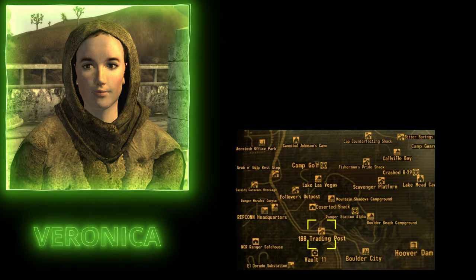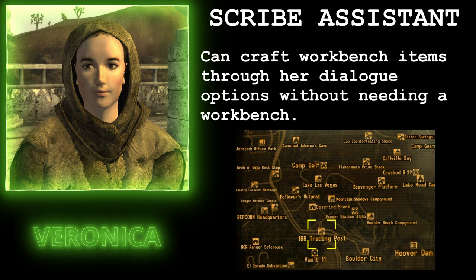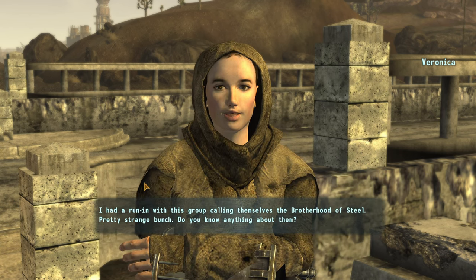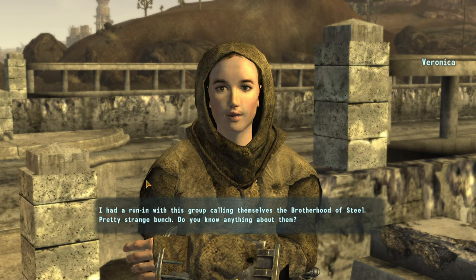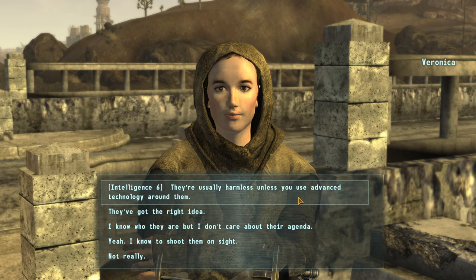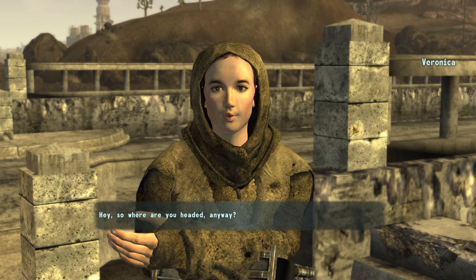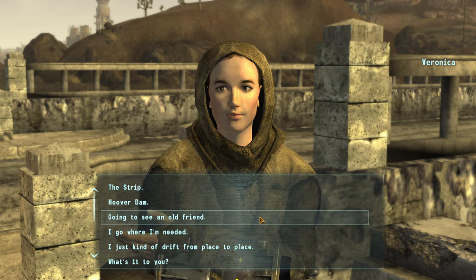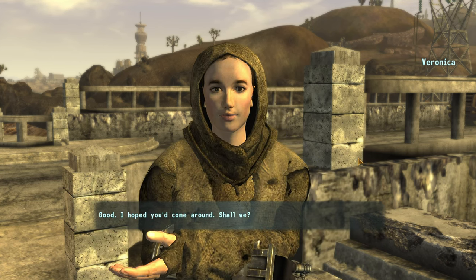The eighth and last follower required for this achievement is Veronica Santangelo, over at the 188 Trading Outpost. She'll give you the Scribe Assistant perk, letting you craft workbench items through her dialogue without being at a workbench. When you talk to her initially, do NOT talk bad about the Brotherhood of Steel — if you do, she'll end the conversation and that'll be it. You also need to make sure you don't get too far on the bad side of Brotherhood relations, or that will also cause her to leave. Other than that, you just have to talk to her — she'll actively be asking to join you, and all you have to do is accept.